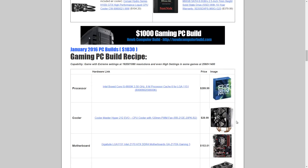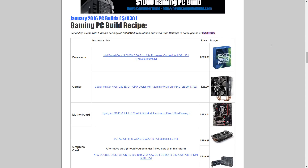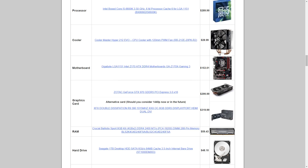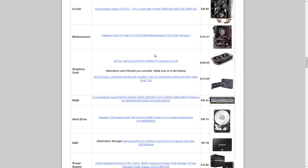Moving on to the $1,000 build — this is the mid-range build for those that want to game maxed out at 1080p and at high settings in some games at 2560x1440. The processor is again the Intel Core i5-6600K at $289.99, the Cooler Master Hyper 212 EVO at $28.99, and the motherboard is the Gigabyte GA-Z170X Gaming 3 — a step down from the Gaming 5 in the $1,500 build.